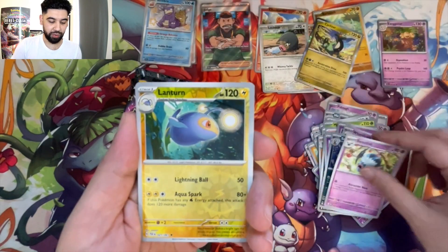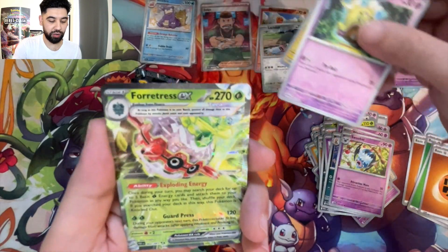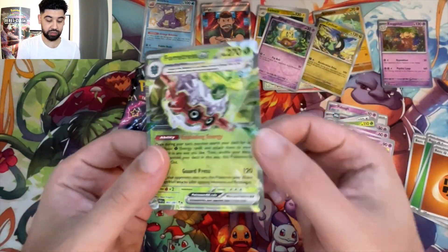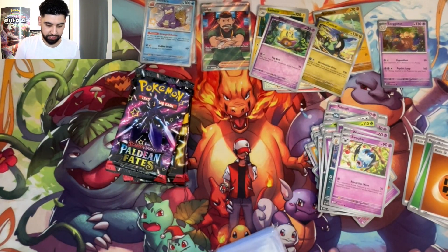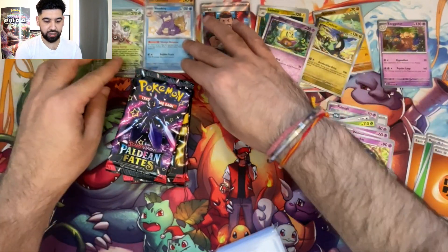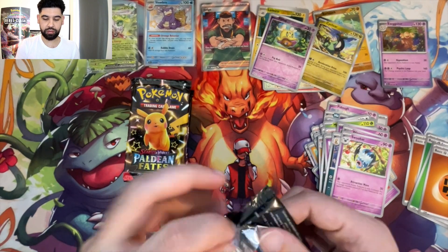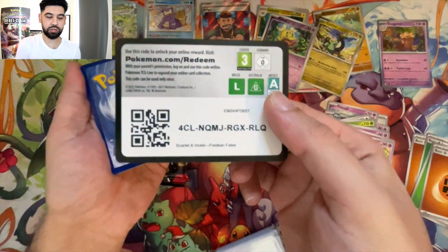Zubat. We've got a reversal energy Lanturn, a reversal energy Flittle. We've got our first EX — a Froslass EX! That's a nice card. They brought back EX cards obviously in this whole Scarlet and Violet range — a few sets have brought EXes back.